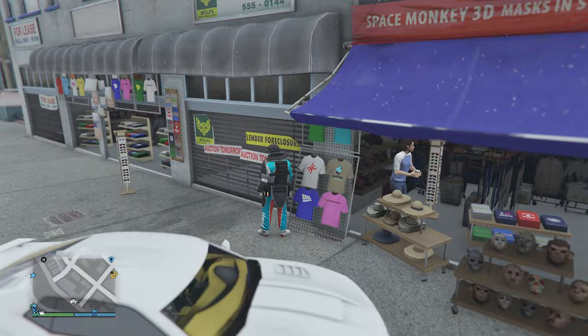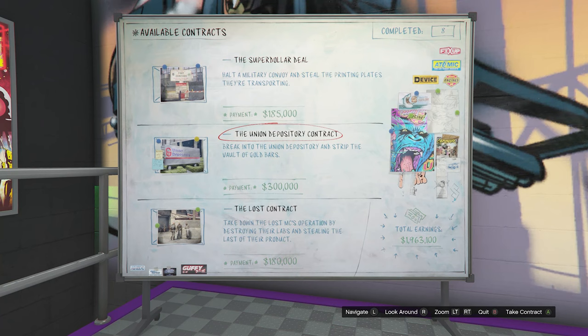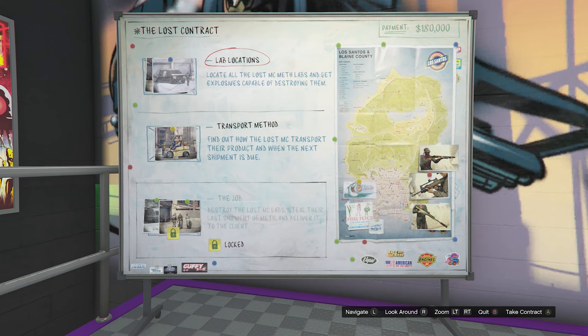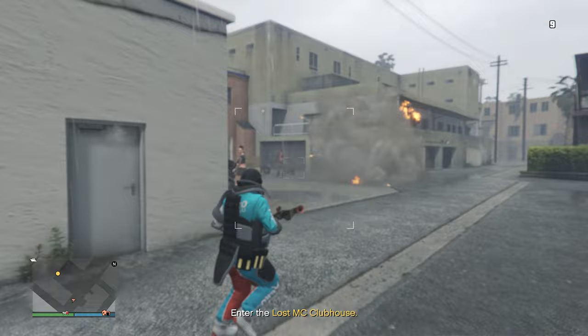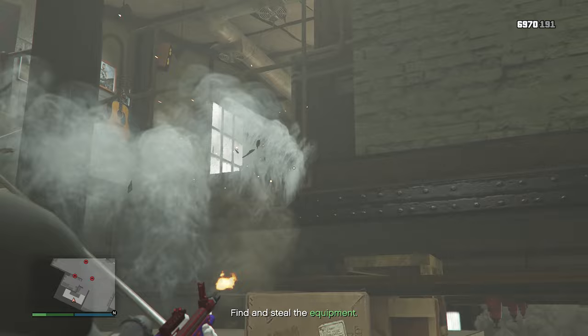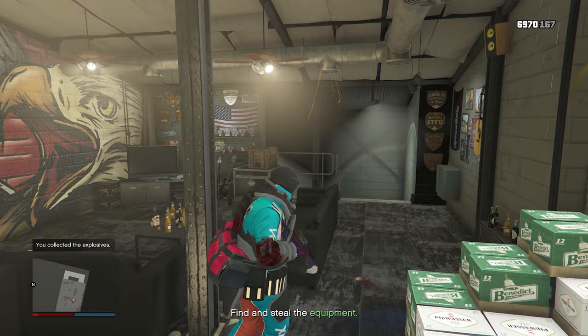To get the red duffel bag, go to your auto shop. At the contract board, look for the contract called The Lost Contract. Take it, confirm with yes, and start the first mission called Lab Locations. It will tell you to go to a location where the duffel bag will be. When you get there, take out all the enemies outside, run inside the building and take out all the enemies inside as well. Go upstairs and take out around four enemies — the duffel bag should be up there, on the beer or in the back room.